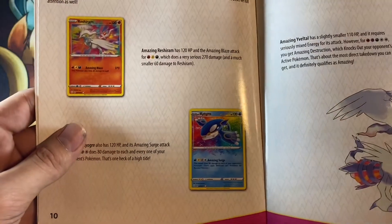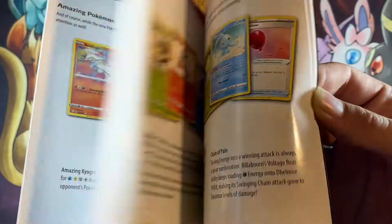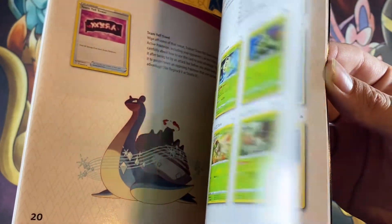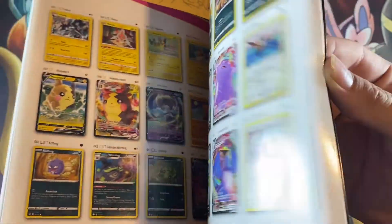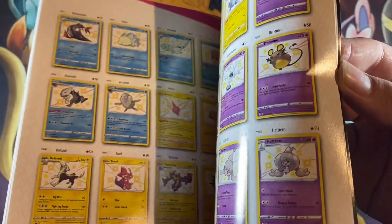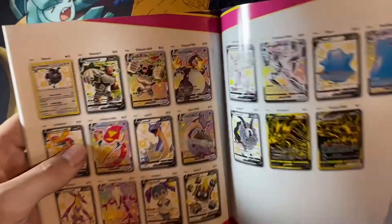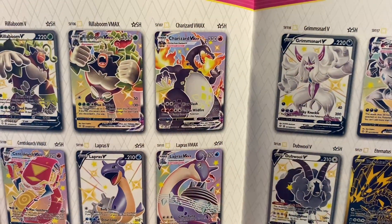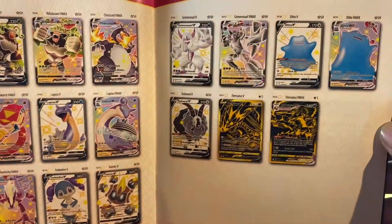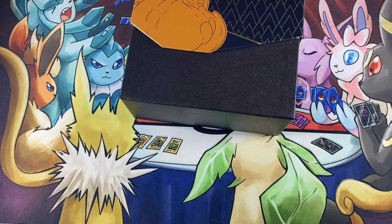Oh, I forgot about the amazing rares! Yeah, man, this is some awesome cards. I completely forgot about them. That would be so fun to find. I want to find something — the Lapras VMAX. Where's the Charizard? Got some ton of shinies, of course. There it is — there's the Charizard VMAX! Oh my gosh. All these full art shinies are absolutely amazing, especially that Ditto VMAX. Alright, let's get it then. Let's hop right into this.